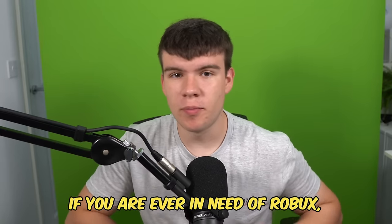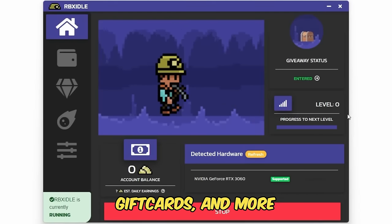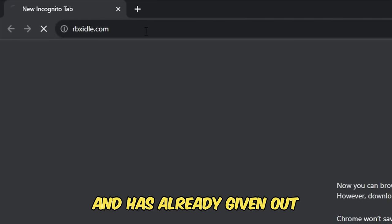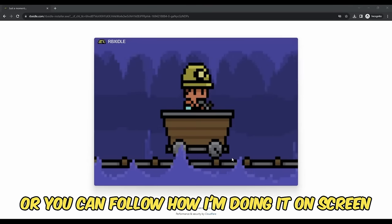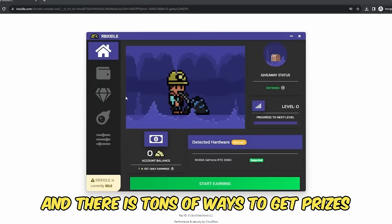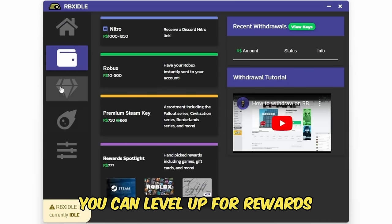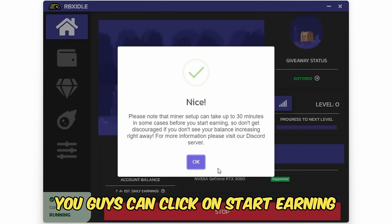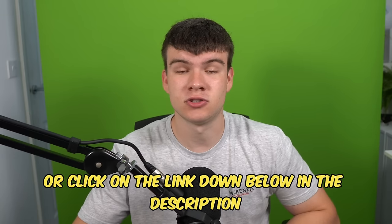Let's get on into it. But if you are ever in need of Robux and have a computer, go ahead and check out RBX Idol. This program allows you to earn Robux, gift cards and more with simply a computer. This program has over 100,000 downloads and has already given out millions of Robux to a lot of players. All you have to do is go to the website and click on the download button, or you can follow how I'm doing it on screen. You can earn with any computer and there are tons of ways to get prizes such as Robux, gift cards, Steam, Discord Nitro. You can level up for rewards or win prizes in Gold Rush giveaways. Once you have the program ready and downloaded, you can click on Start Earning and this will make your computer do the work completely for you. To get started, head to rbxadol.com or click on the link down below in the description and in the comments.